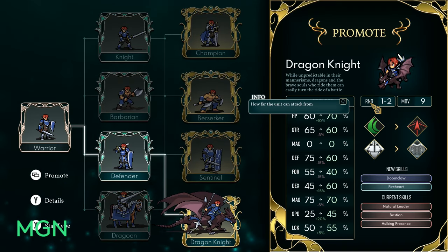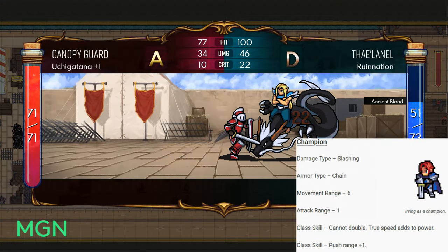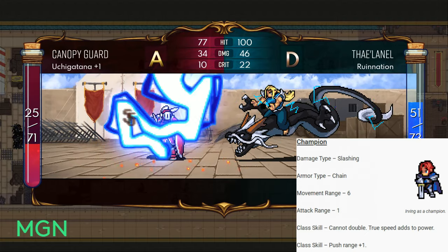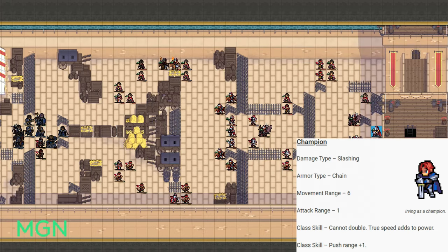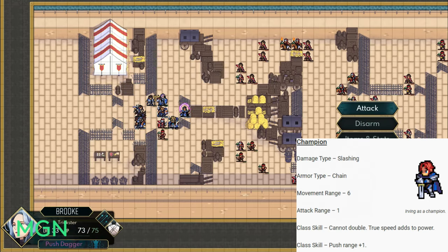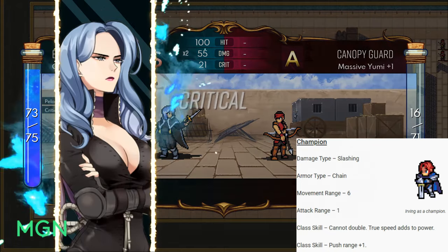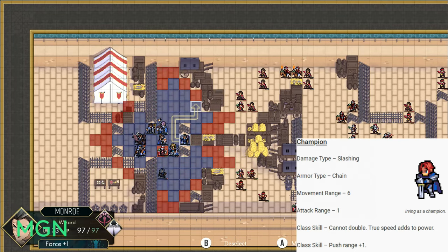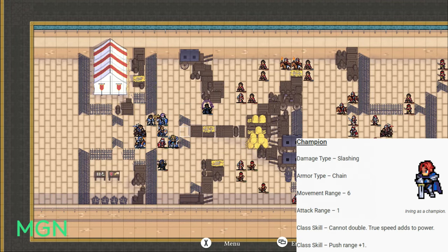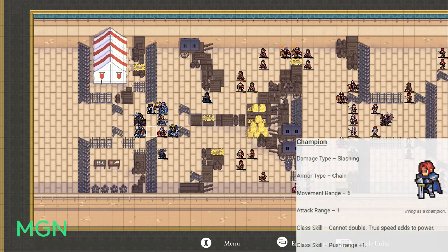Once you hit level 30, you again get 4 options, the first being Champion. Damage type is slashing, armour type is chain, movement range is 6, and attack range is still 1 — still a melee class. The first class skill is cannot double, but true speed adds to power, meaning all of your true speed gets dealt as damage — you won't double but you'll be one-shotting a lot of things. The second skill is push range plus 1, which offsets how powerful the true speed skill is.